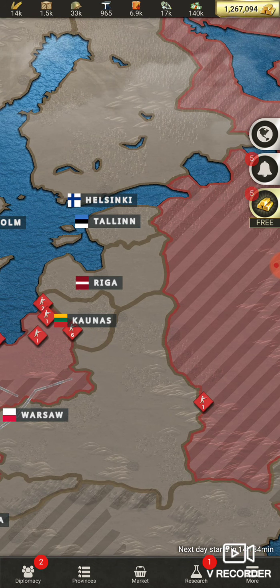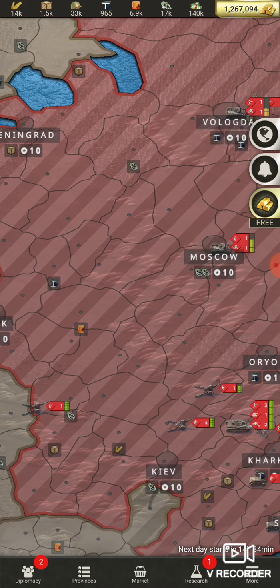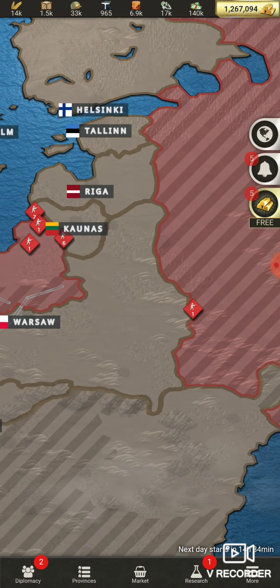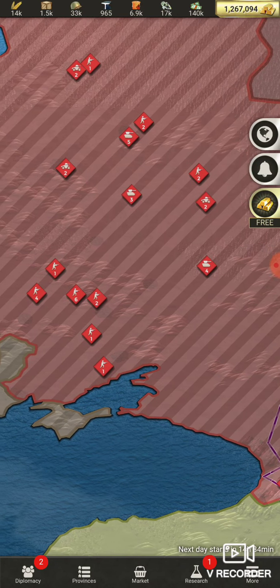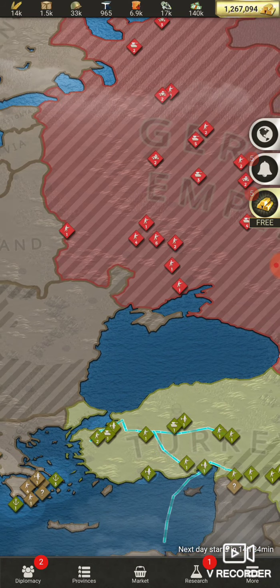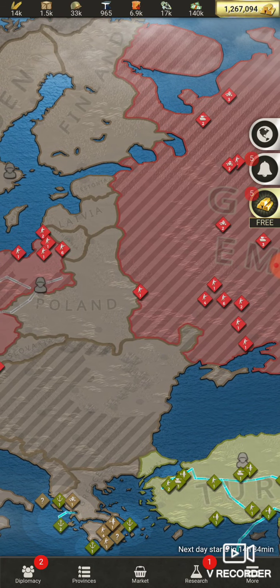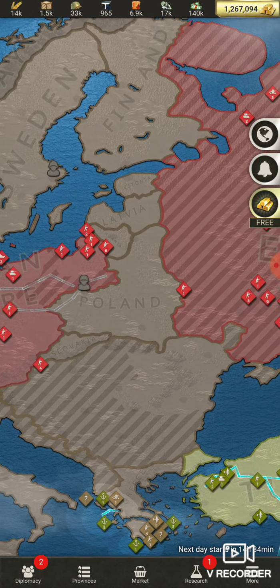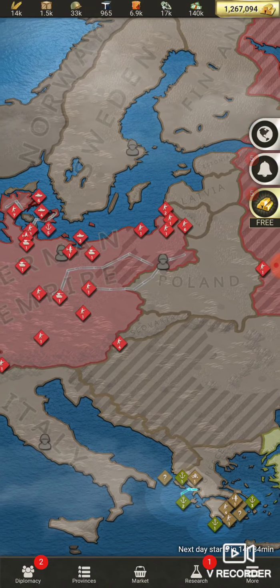Having only three per country decreases your chances significantly, but you'd still have a chance at a reveal all. So if you absolutely need a reveal all on one country, put all five there. But if you need to cover multiple countries, split them — three per country — that's what I'd do.